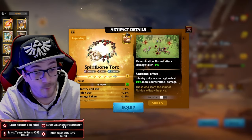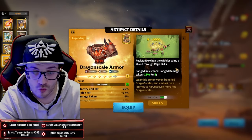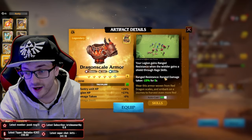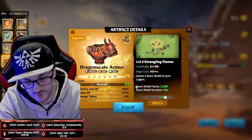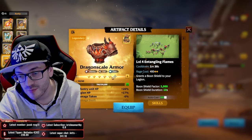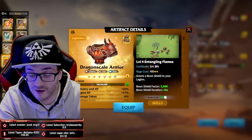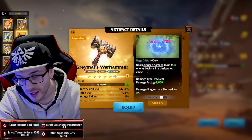If you don't have Spirit Bone Torc, most players should have Dragon Skill Armor - I would rock this. It allows you to gain range resistance through raid skills, giving a 15% reduction in range damage. On top of that, the 3900 shield is beautiful combined with the mass amount of infantry HP you gain from this artifact. I really love this artifact on infantry.